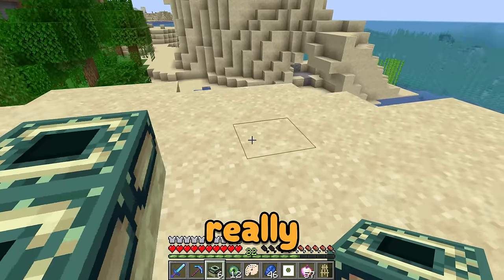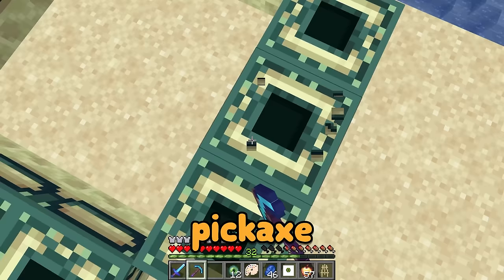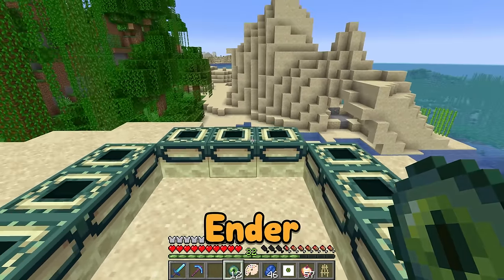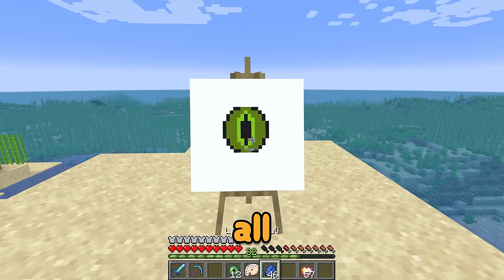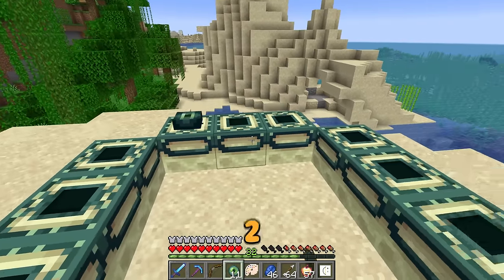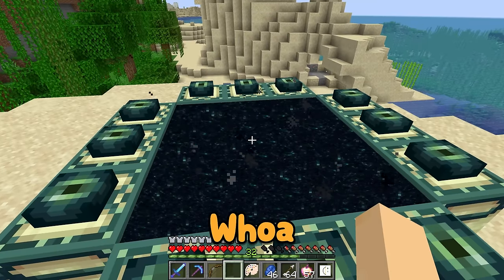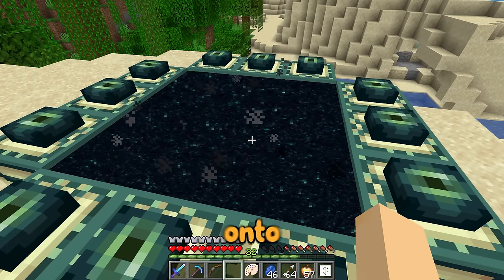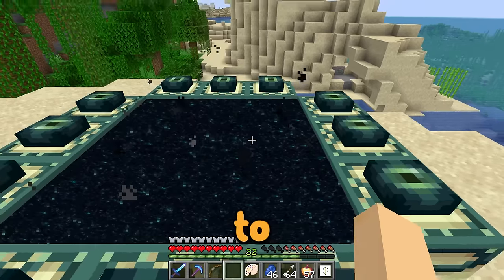We've gotta place this thing in a really specific pattern, otherwise it won't work. Even though we have a powerful pickaxe, these blocks are impossible to mine in survival! Before we put in the eyes of ender and summon the gateway to the end, we need to quickly draw a bow and arrow so we can take down all the towers! That is perfect! Let's pick up our drawing kit and put in these eyes of ender — 1, 2, 3, 4, 5, 6, and all the way up to the number 12! Whoa! That sound is insane! This means that when we jump through this portal, we are onto the final stage of the speedrunner vs hunter challenge where we have to fight the ender dragon!